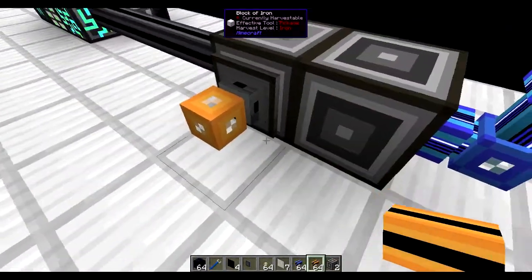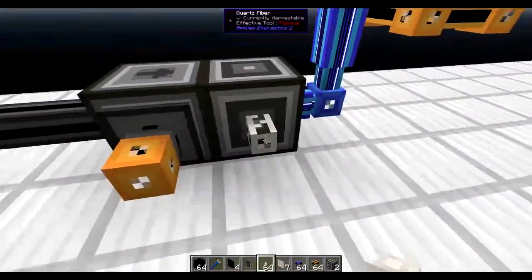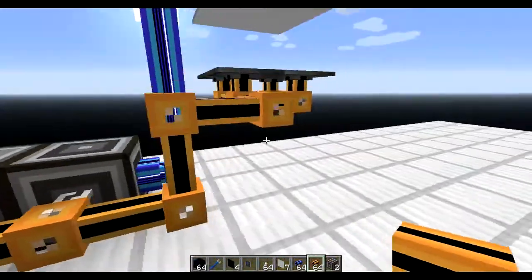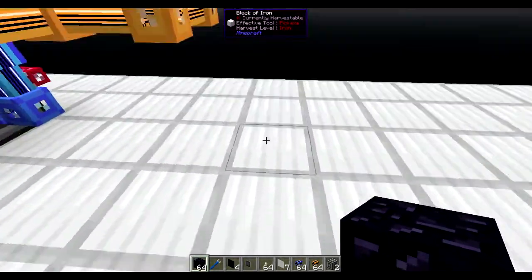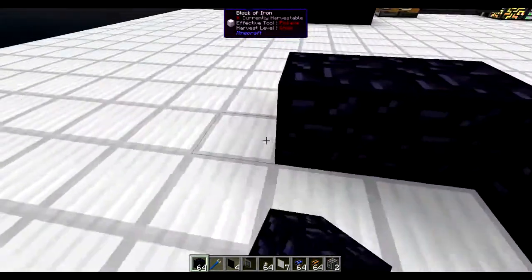Then we place this — this network also needs power, so we place one quartz fiber. One more view, and we line them up like so. And after that we want a 3x3 of water here, because we want the TNT to fall in the center of that.